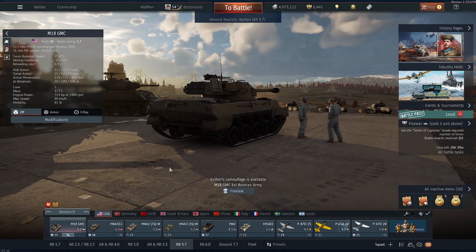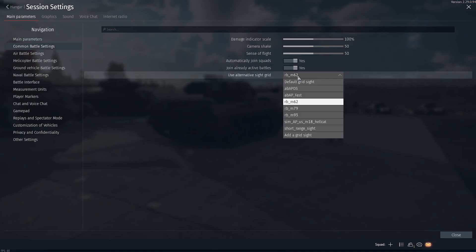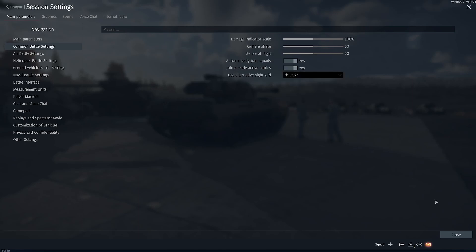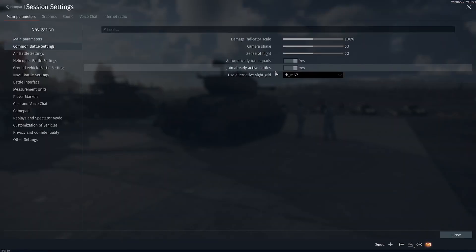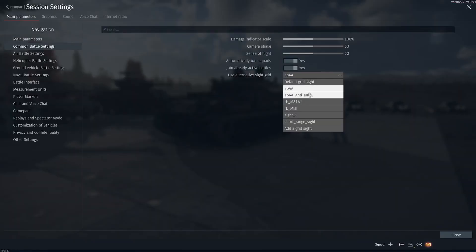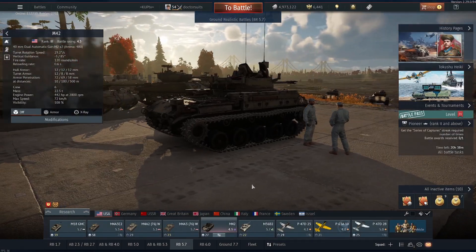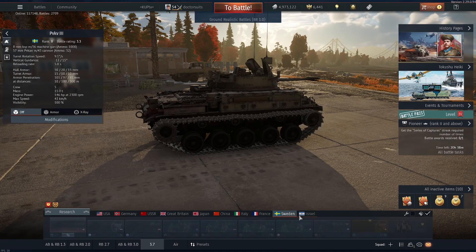Once you have the user sights loaded in, you will need to go into Options, Common Battle Settings, and use Alternative Sight Grid and choose the one you want. They're going to be separated by ammo type: AB for Arcade, RB for Realistic, and Sim for Simulation. You'll just pick the one you want for the type of ammo you're using. However, you do have to set it for each individual tank. This does make it quite time-consuming, but in my mind it's worth it. I went through the other day and put it on all the tanks that I use on all of the lineups, and it didn't take me as long as I thought.